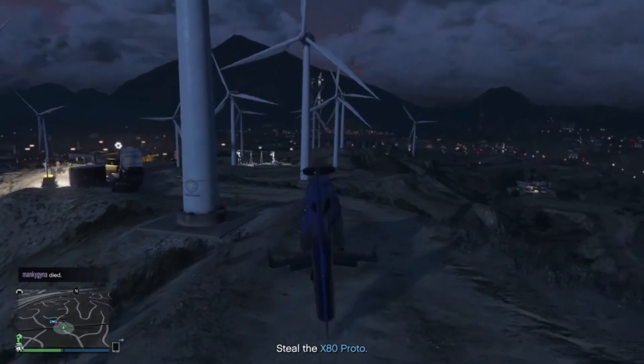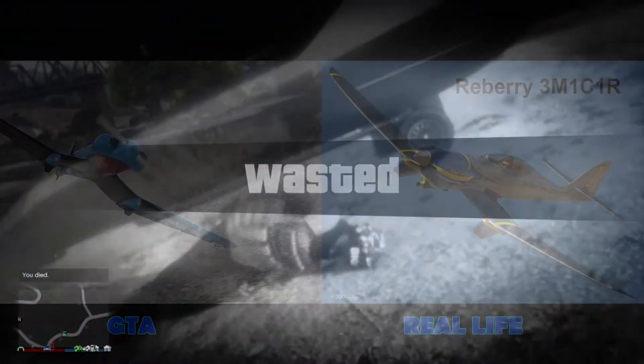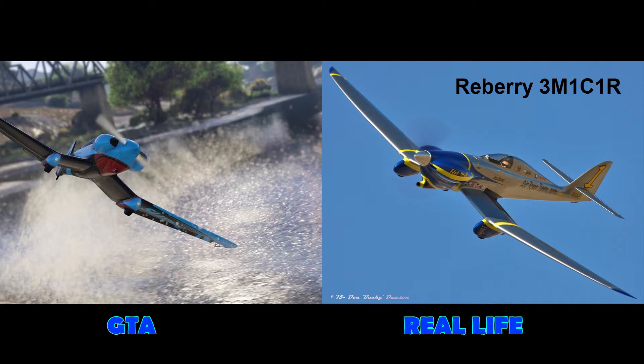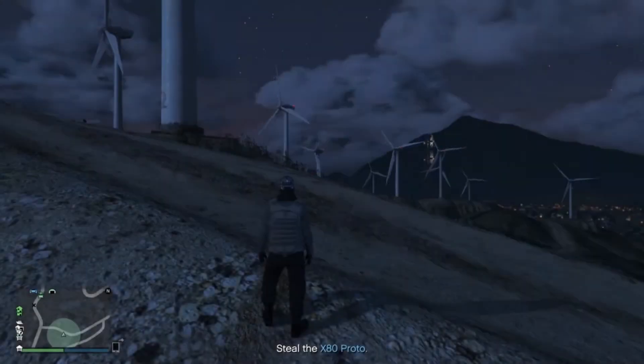The next plane was barely featured in the trailer — I definitely didn't see it, but if you did, let me know in the comments. The in-game name for this is the Alpha Z1, which is a pretty awesome name. This thing is a fast, small aerobatic plane. The real-life comparison I could find is the Nemesis NXT — a really fast prop plane that's very small. I'm guessing it's going to be fairly cheap, probably ranging from around 900,000 to 2 million, so not too expensive compared to some of the other planes.